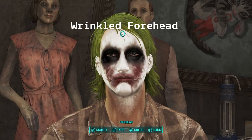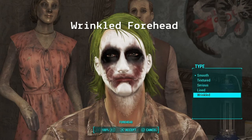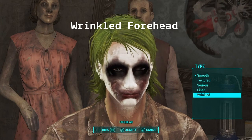What we're going to do now is go into the forehead and press square — or X on Xbox — and make the forehead wrinkled.